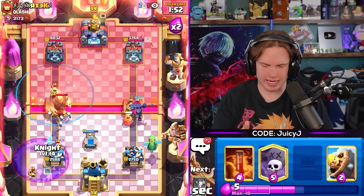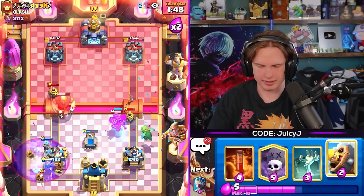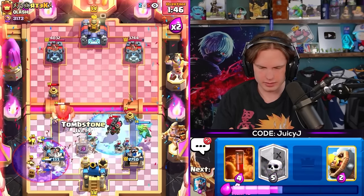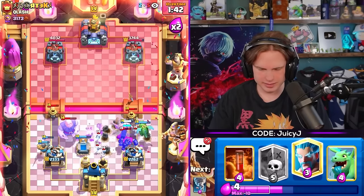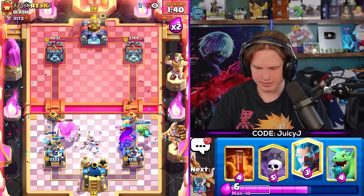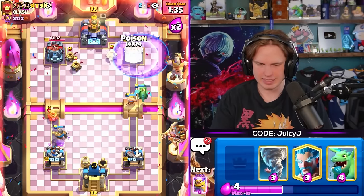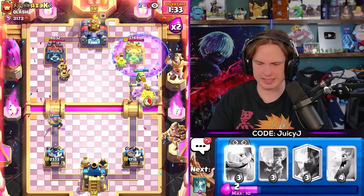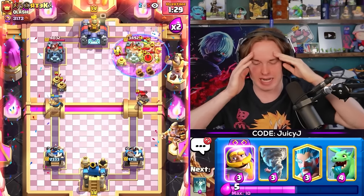We're going to tornado this Giant backwards. Got him - Knight on defense, Barb ready to go. Gotta go for this, got a Barb over here. Skeleton King please stop. Let's Graveyard. Poison for the Barbarians because he's going to Evil Barbs - no, he's just going to Hunter and one-shot my Baby Dragon.